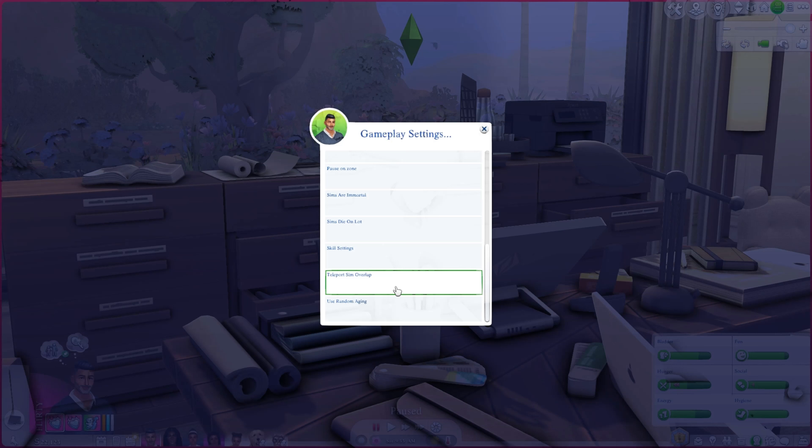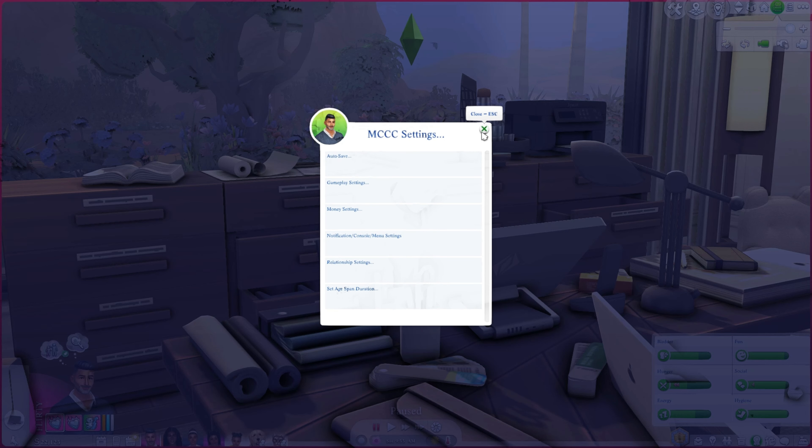Teleport sim overlap and use random aging are both things I don't use, so I think that's everything within the main Gameplay Settings. Next up is Money Settings, and this one isn't going to take as long.